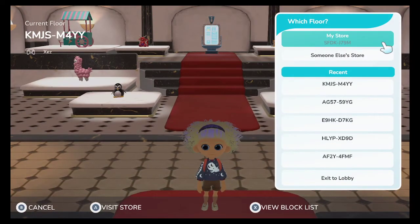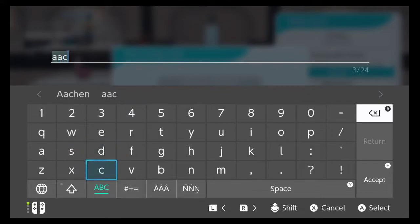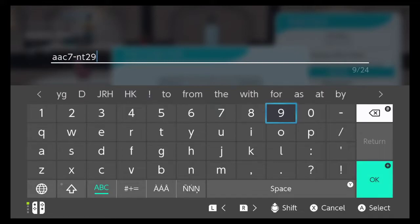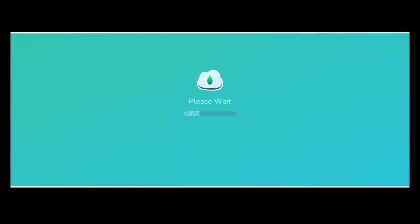Everything's the same there. Let me try somebody else's store that I don't think I've tried before. I believe this was a person on chat, MJ, from my stream. But I don't think she's been able to upload anything yet — she keeps getting the error just trying to upload her own stuff, which is really unfortunate. It's letting me go there, but if she hasn't been able to upload anything it's probably going to be empty. But some of these big items I want so badly.